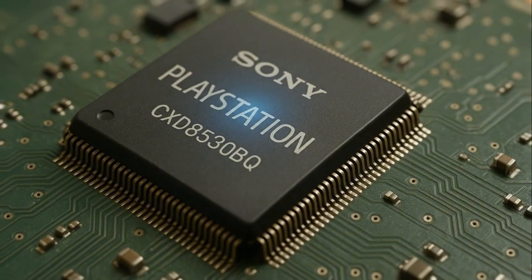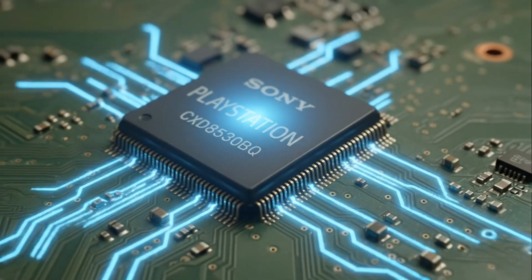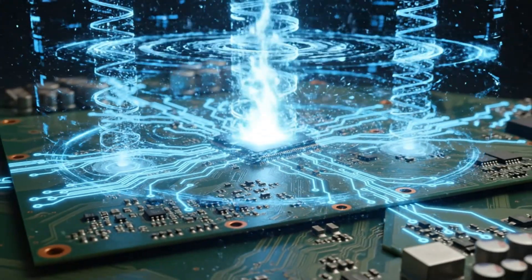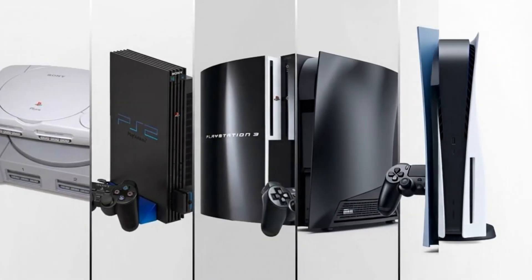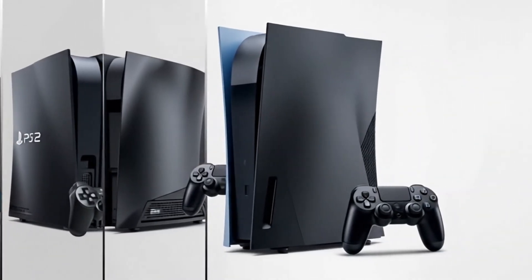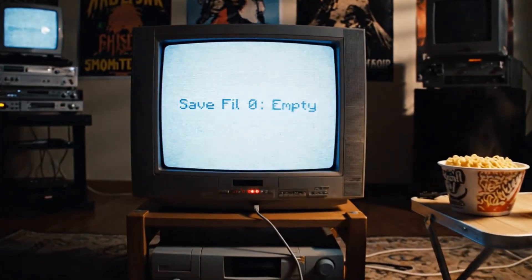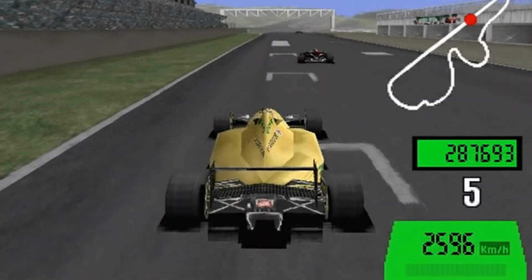This is the story of the Geometry Transformation Engine — a piece of silicon that didn't just define the look of a generation, but started a design philosophy that echoes through every single PlayStation console, right up to the powerhouse sitting under your TV today. And to understand how, we need to go back to a time before 3D was king.